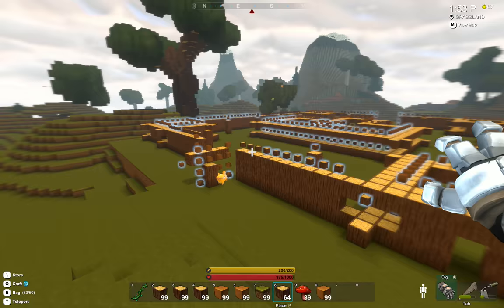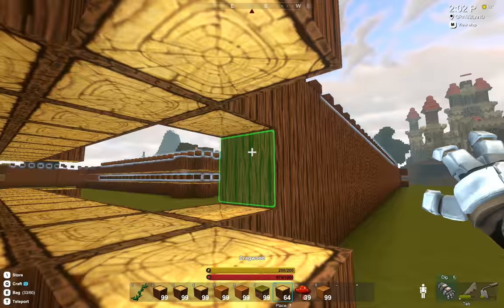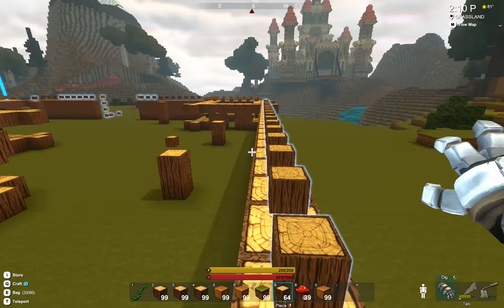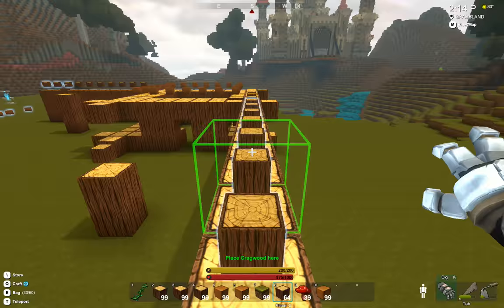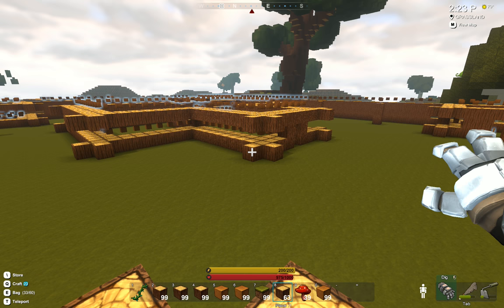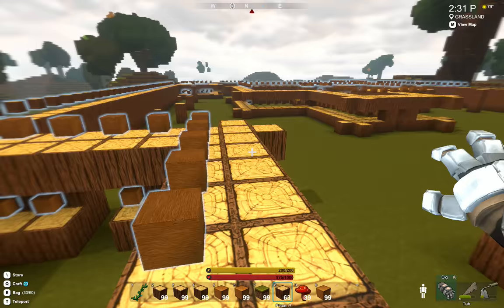I gather this is the gate over here. So you begin to see it's got a central area here, and some towers that are going to be building up. Some kind of supports or something, and the walls go up — not sure how far. That gives you an idea what it looks like with three levels of the cragwood blocks up, and we're going to keep on going up. I'll put you on pause and be back in just a few minutes.